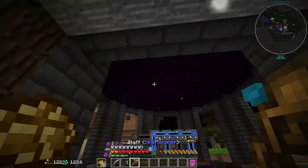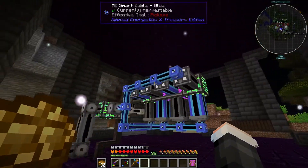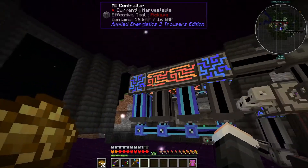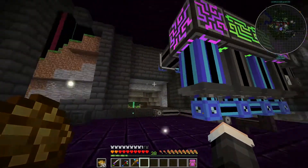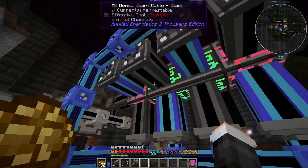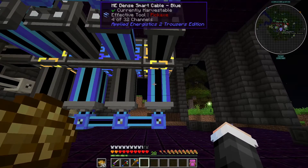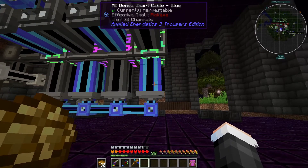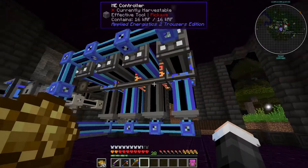Aspect Gaming here, back again. A little update from last time — I reworked the applied logistics area a little bit. For now I only have one row of controllers, and I have these dense cables here that basically let you see how many channels are being used in each of these. We can see that in this one, this P2P, four channels being used at 32. I think this is the best way to do it.